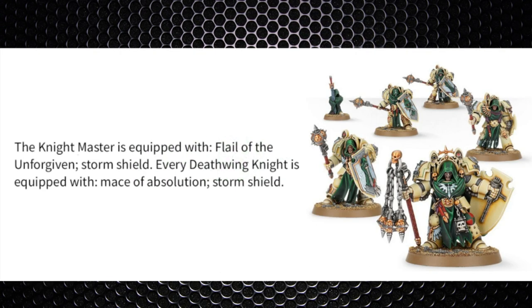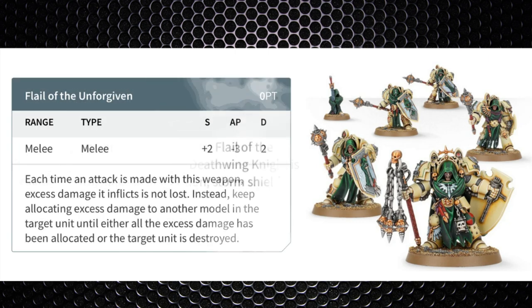On to the wargear: the Knight Master is equipped with the Flail of the Unforgiven and a storm shield, while all other models have the Mace of Absolution and a storm shield. The Flail of the Unforgiven is strength +2, making it strength 6, -3 AP, 2 damage — going to -4 AP in the assault doctrine. The most important part: any excess damage is not lost and instead goes onto the next model in the targeted unit. So it's not just an elite killer — against gaunts, for example, three wounds with damage 2 gives you six gaunts dead. The Knight Master has 3 attacks and can gain one more from Shock Assault.